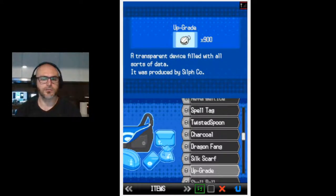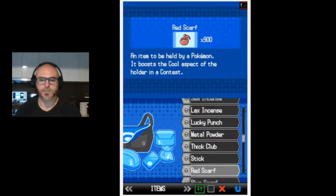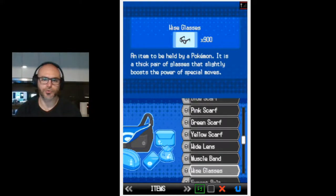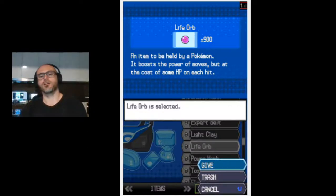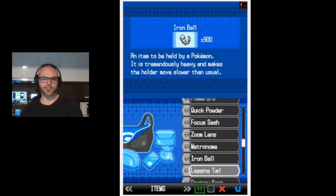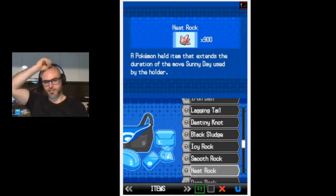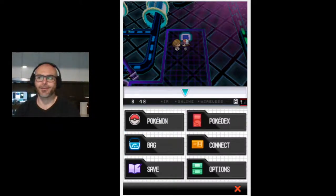Okay, normal moves. Life Orb takes a little bit of health each turn, which makes me a little bit scared because we do sometimes get into bad situations. I think we're gonna run with the team as it is now - I think we're pretty decent. I know we're already overpowered and some of you are going to hate me for it.